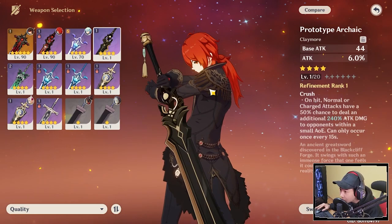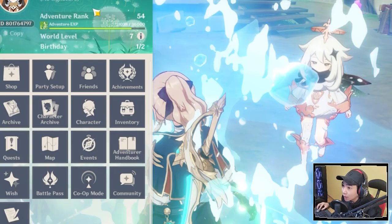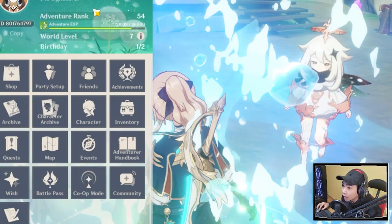If you have a five-star weapon like Skyward Pride, you should stick with that because it has energy recharge and high attack. My Diluc is only at level 80 and this footage was recorded at Adventure Rank 54, World Level 7. Make sure to come check me out on livestream where I'll be answering all of your questions. I'll see you guys in the next video — peace out.